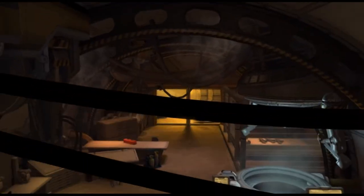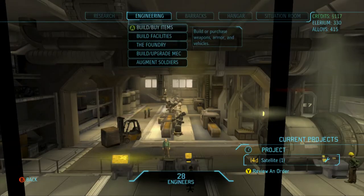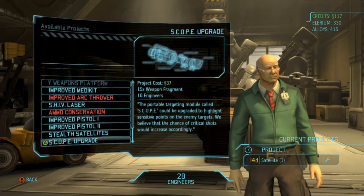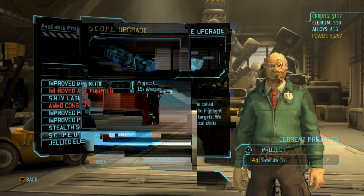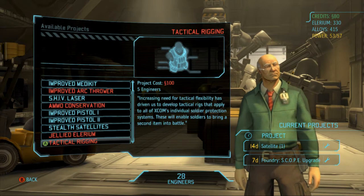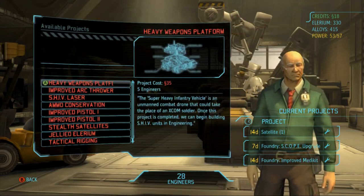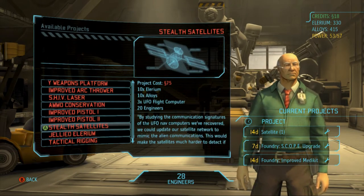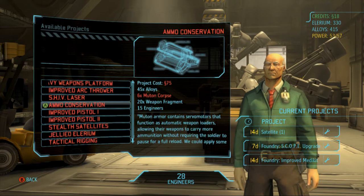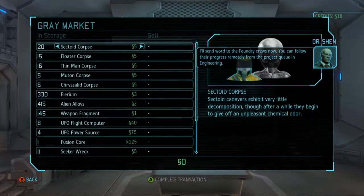Here's the Foundry — a beautiful, beautiful Foundry, we needed this. I can't believe I waited this long to get it. What do we got unlocked? Improved medkit — that's beautiful, I need to get that going. Scope upgrade — yes, give me scope upgrade. Stealth satellites, tactical rigging — that's what we need to bring a second item into battle. Let's get the improved medkit going. I've got 18 bucks — looking for a hundred. Improved pistols are nice too, I need to get those going.